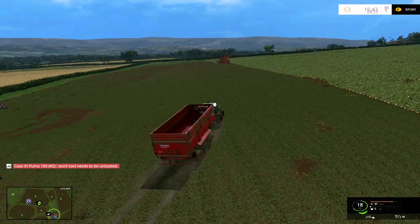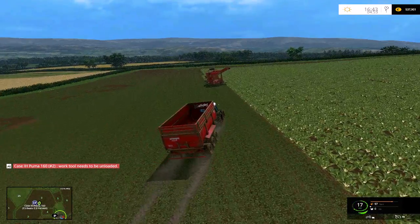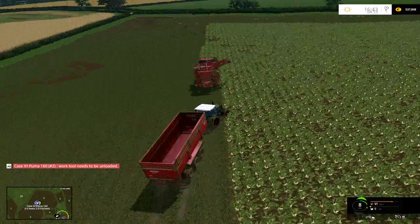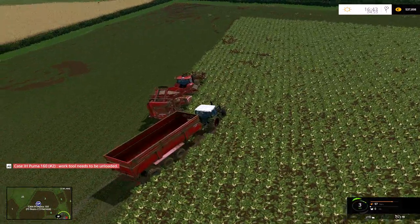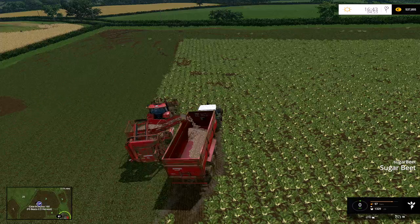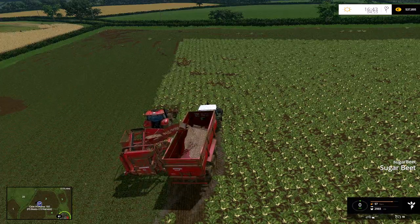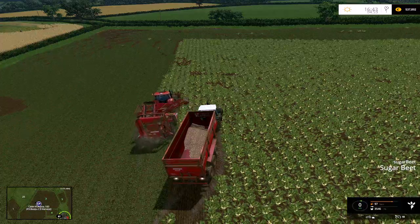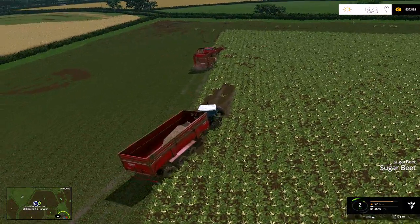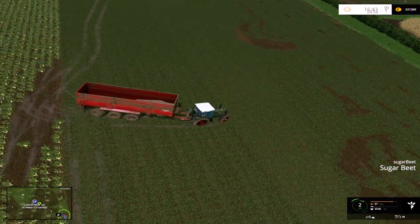If you can see the timer in the right-hand corner, it's quarter to five in the evening in the game. I can't turn this round — I'd have to drive on the crop and destroy it, so that's what we're going to do. He wants us to drive along with him but we won't be able to do that. Look at the damage to your crop if you drive on it — that's real life for you.